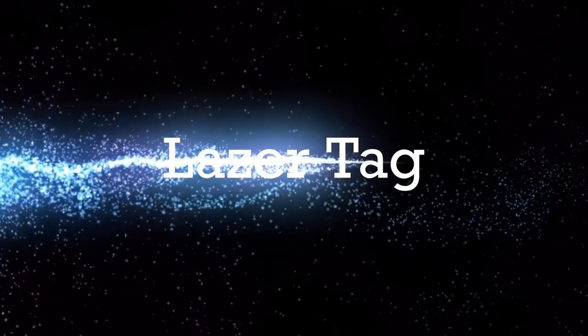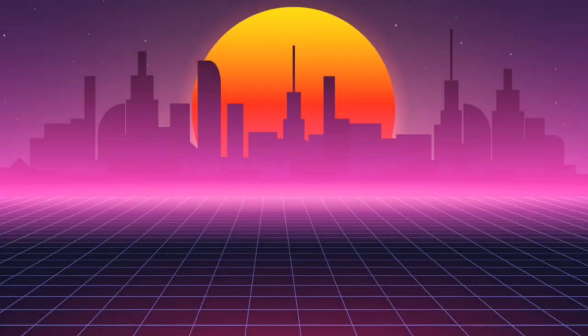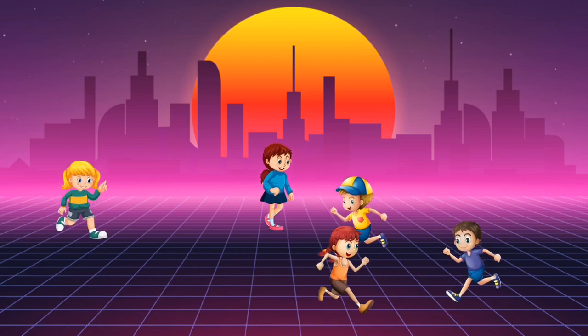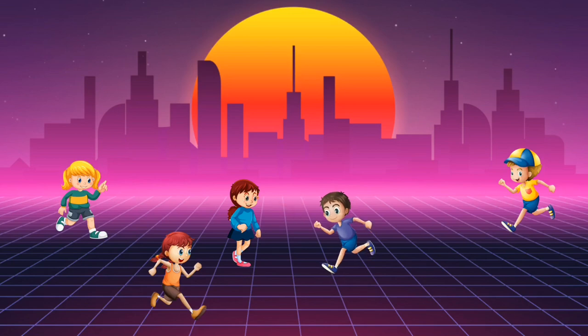Second on our list is laser tag. Again, you don't need equipment, just a class full of excited children. The guesser starts with their back to the rest of the class whilst they decide who the laser is. The guesser turns around and the game begins. Their challenge is to guess who the laser is, whilst the laser aims to get as many people out as possible. They do this by making eye contact with a classmate and then winking at them.